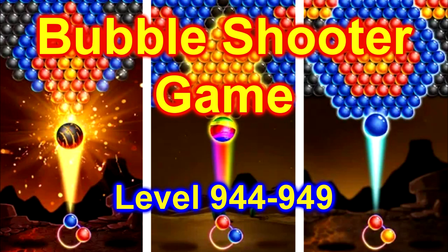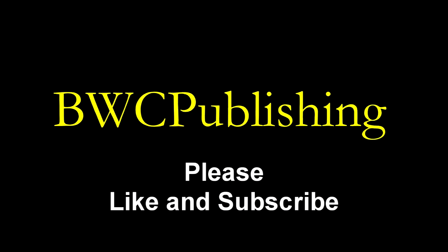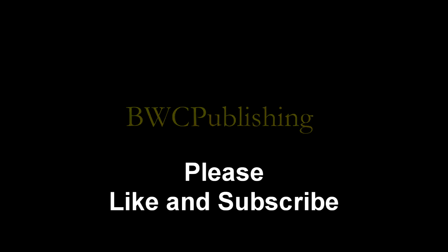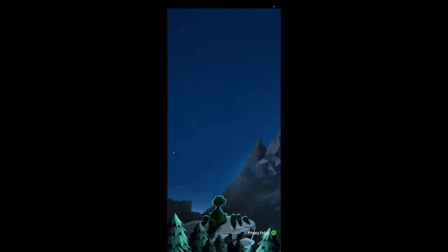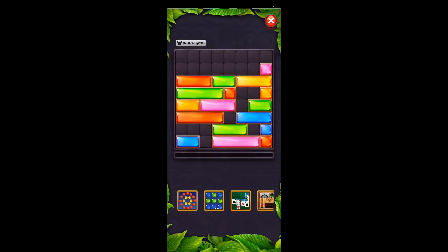Today we're going to play the Bubble Shooter game — this is the one by Happy Dragon. It's level 944 through 949. Load that game. Here we go. Oops, there's an ad.